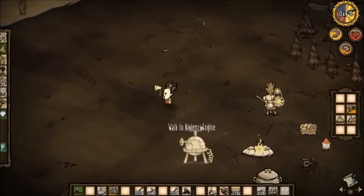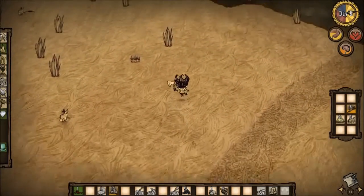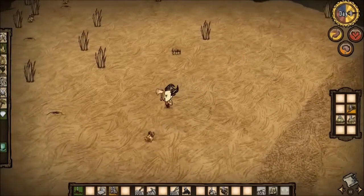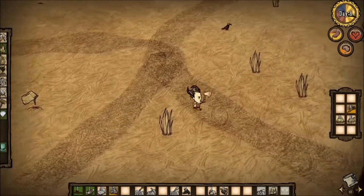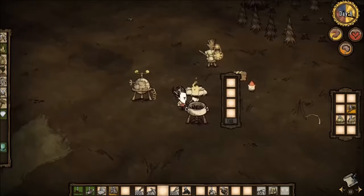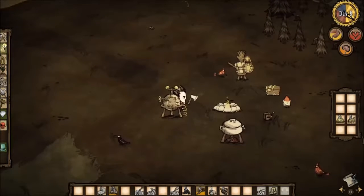Now we just need to go get our trap back out here and catch us some rabbits. One rabbit down — we'll just set that there, go over here, cook this. We'll try to get some meatballs going and get our hunger up. I think this works with two berries and a carrot, but we'll see. Hopefully it cooks something. Hopefully it doesn't turn to goop.